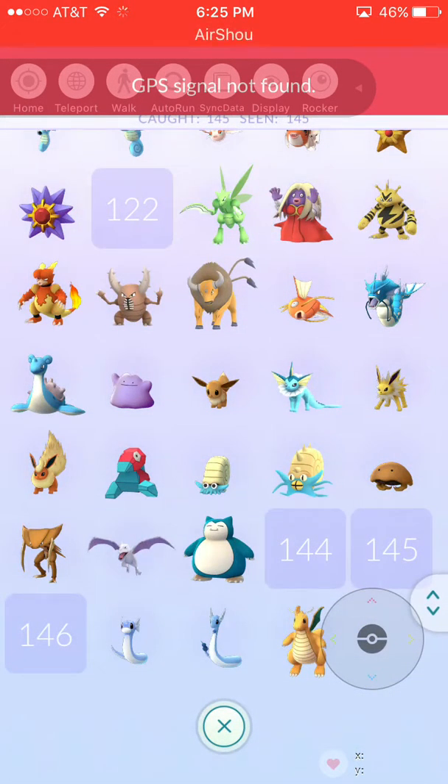I'm just going to download it again because I deleted it before — it wasn't working with the Pokémon code, but now I have it. Okay, it worked. So when you go into Poké Snipers, you can catch a Lapras, a Snorlax, Pikachu — start sniping!